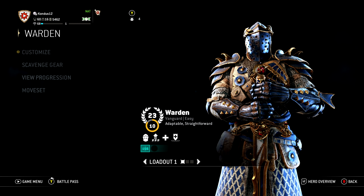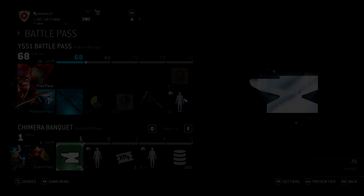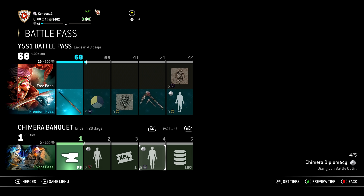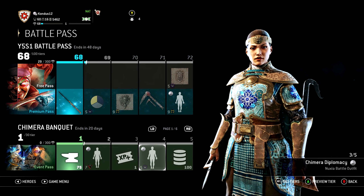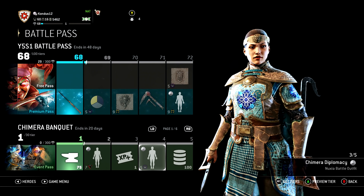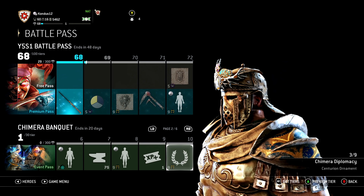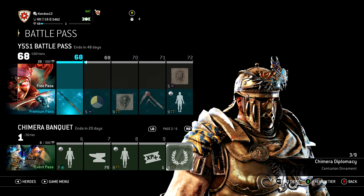We do have a new battle pass called the Chimera Banquet — this is the second part to Horcoss Banquet pretty much. We've got our standard steel, XP, salvage, paint patterns. This one's pretty cool — the theme is blue. We got new ornaments; the ornaments are alright, not my favorite.